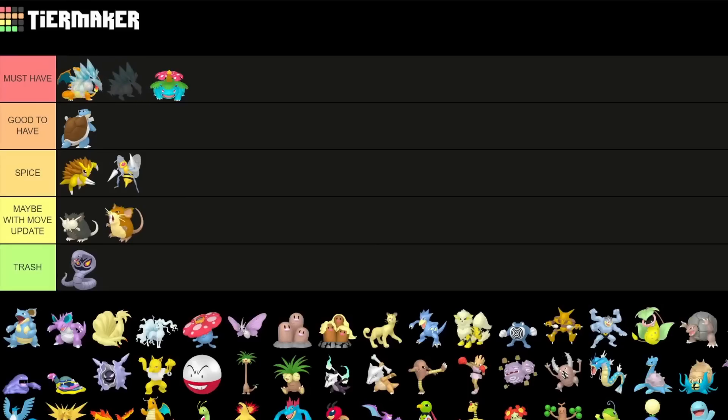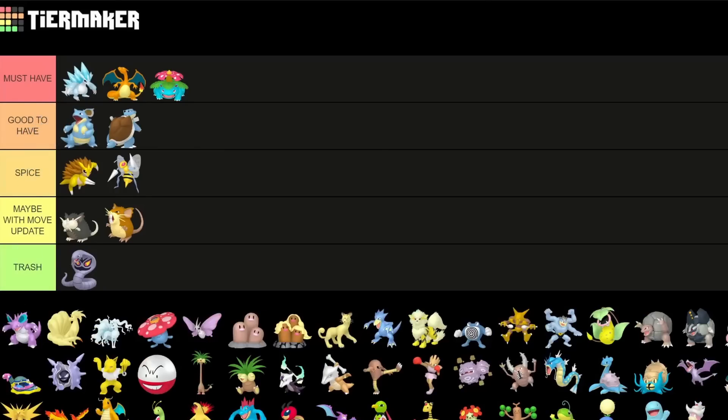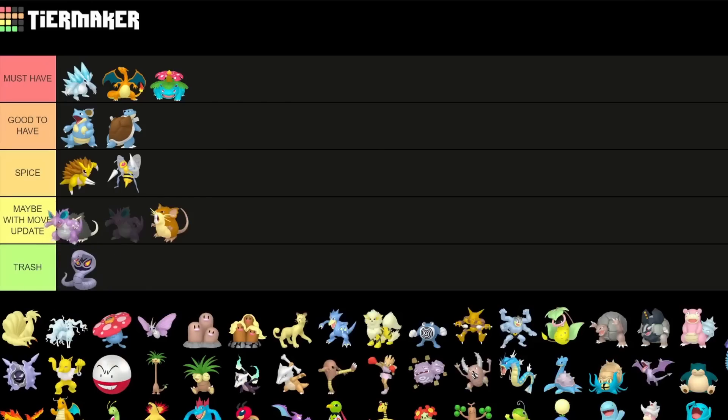Alolan Sandslash is a must-have — great for Ultra League as well as Great League. Both Shadow variants are really good. We're rushing through them because there are a lot. Nidoqueen is definitely something that's good to have but not as great anymore — again only really for the Go Battle League for both Great and Ultra League. Nidoking could potentially do something with a move update but right now it's just not as great — not the best charge or fast moves for this Pokemon sadly.